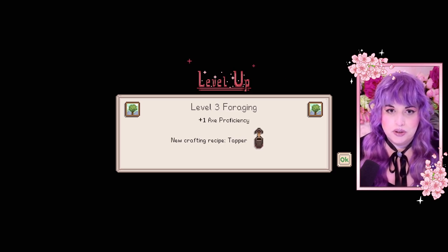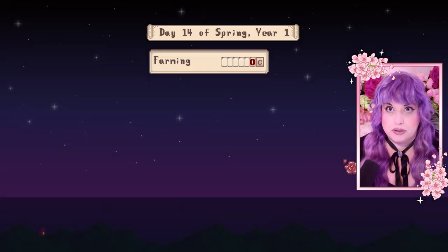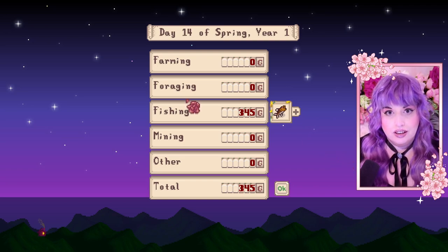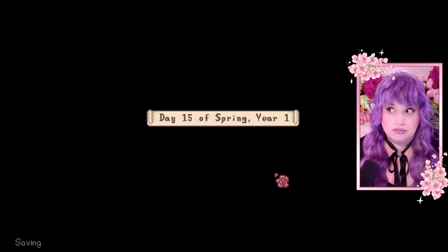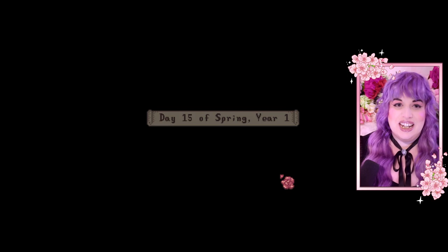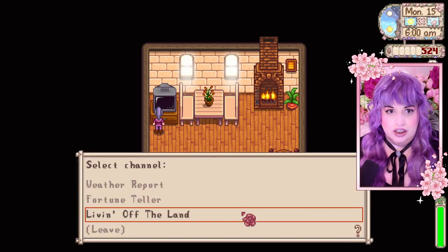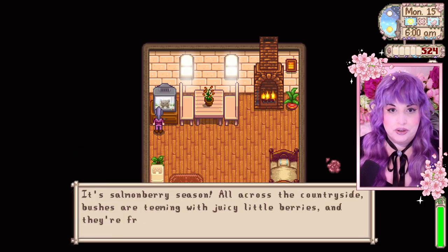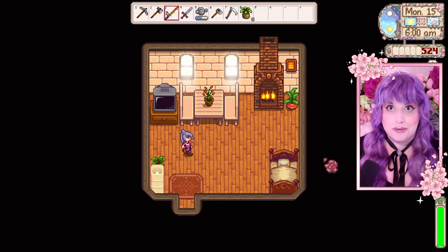I leveled up. I got level three foraging and I got tapper recipes. Oh my God. I absolutely need to do that right away because I want to be able to make strawberry jam and we need tappers for that. Got a little money from fishing, so I think I'll buy a few more parsnips, maybe potatoes or something from Pierre today. Lots of pollen tomorrow — that sounds awful. I hate that. Well, I know what we're doing today — it's salmonberry season! I thought that wasn't until the end of the month. Fantastic. Let's go get some salmonberries. That's definitely today's project.